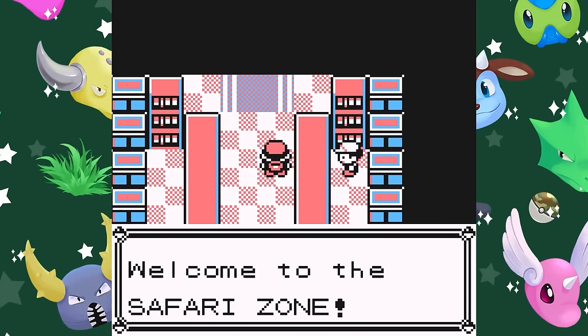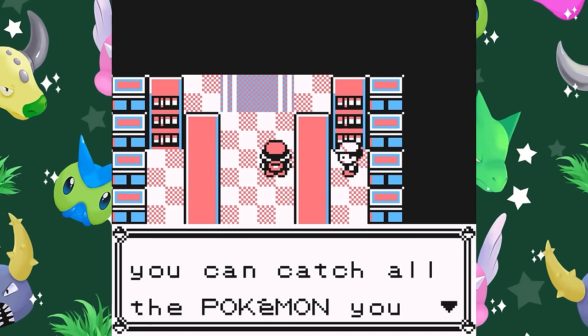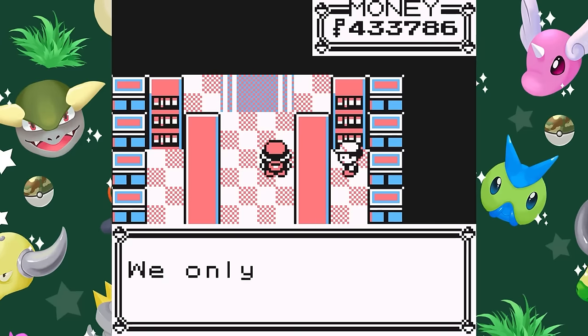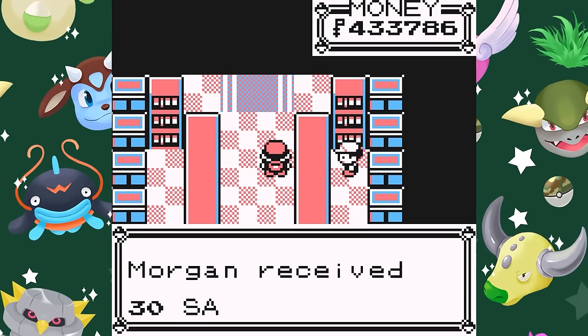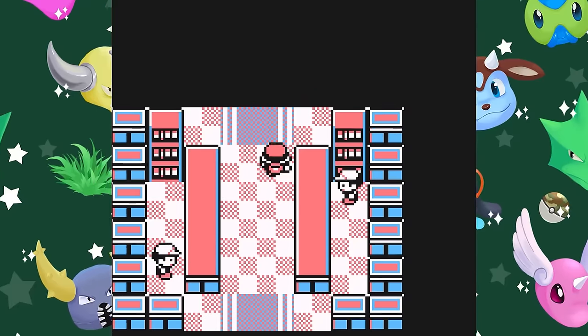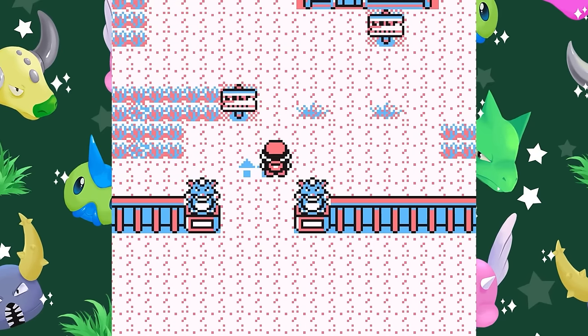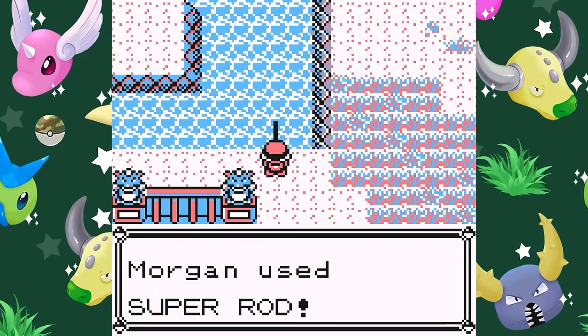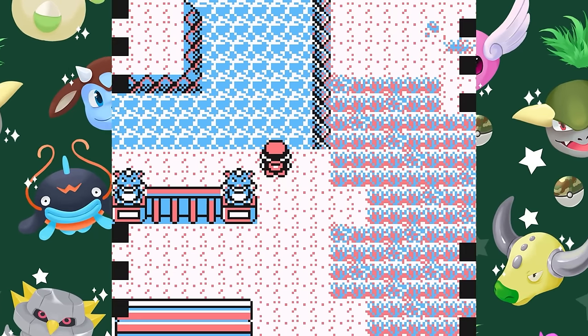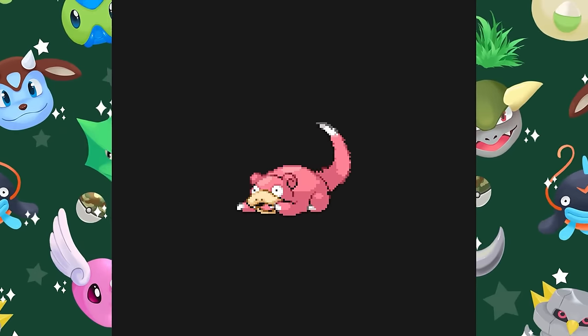While Shiny Pokémon didn't technically exist in Generation 1, you can still Shiny Hunt here, although you'll only be able to do it by fishing. In Generation 2, Shiny Pokémon are determined by the internal stats of the Pokémon, and due to how wild encounters are generated, only gifted Pokémon and fishing encounters in Generation 1 have a chance to be Shiny when moved into a later generation. Fortunately, you can fish in the Safari Zone, so it's possible to encounter aquatic Pokémon like Magikarp, Krabby, Slowpoke and even Dratini.